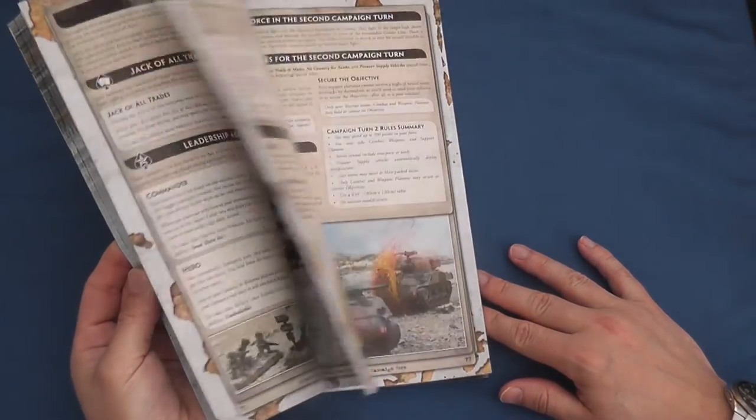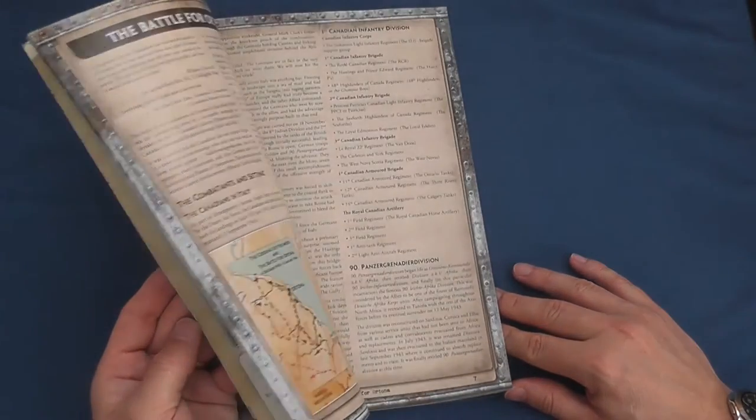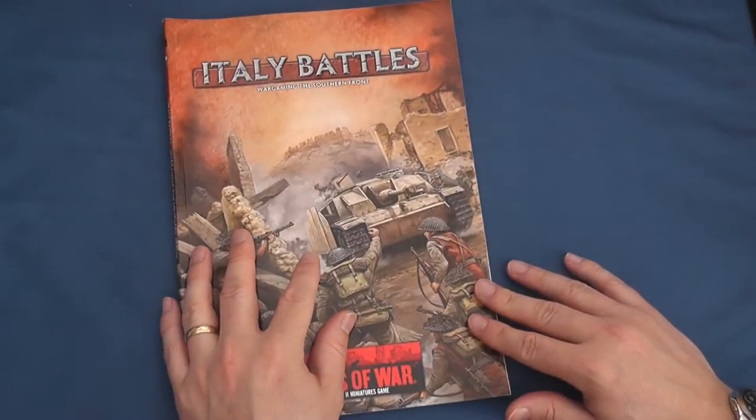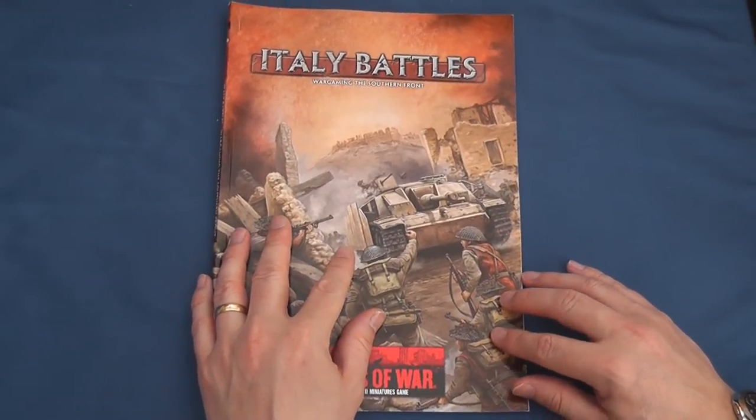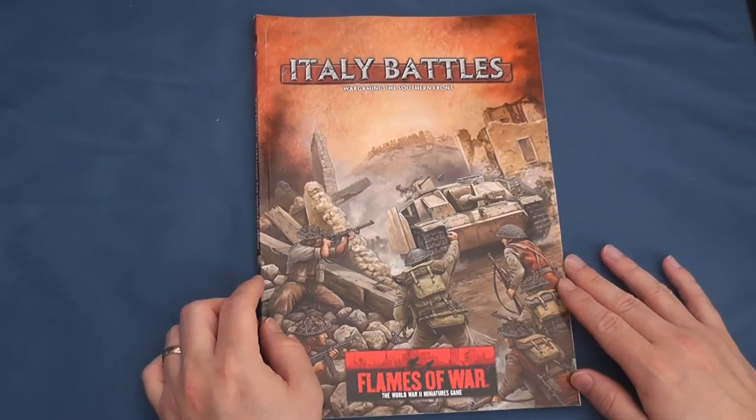Italy Battles is a 120 glossy page magazine retailing for £8 from Battlefront and contains a history of the Italian campaign, seven Flames of War scenarios, a warrior, linked mission and Axis of Attack campaigns, the Infantry Aces rules and campaign including a write-up and an interview with the boys over at What Would Patton Do on running an online campaign.